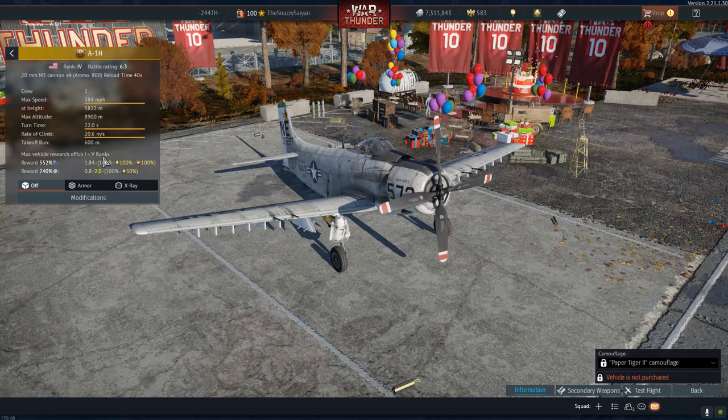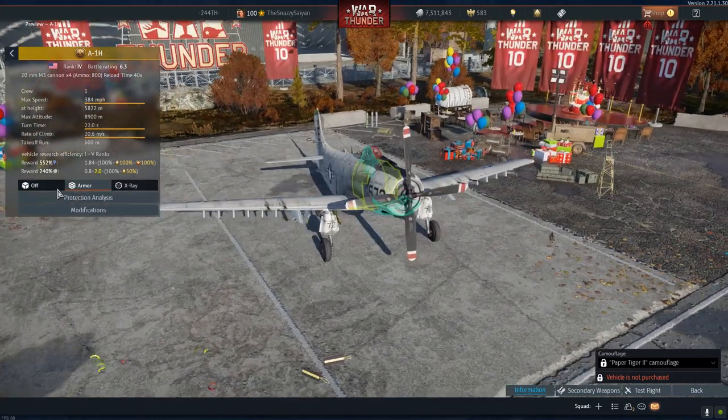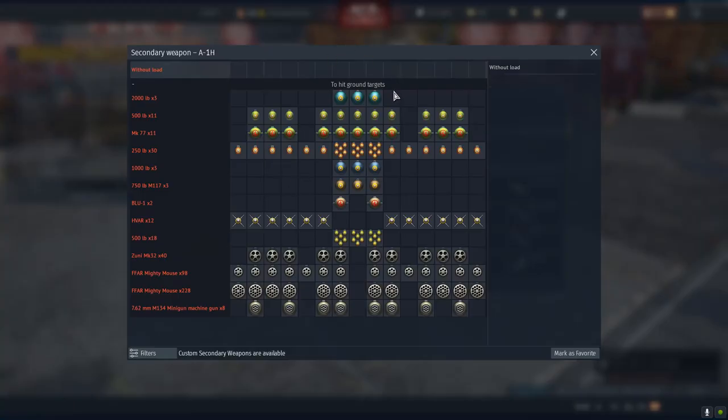It differs from the ones already in game. It's a slightly higher battle rating — 6.3 rather than 6.0. It's much faster, as we can see, and has better handling overall. But the real highlight, aside from the armour which it does actually have, is obviously the secondary weapons. Look at all of these. Any of these are better than the current Skyraider. The current Skyraider is a pretty good close air support vehicle, but it always felt like it was lacking something. Now you have something for every occasion.